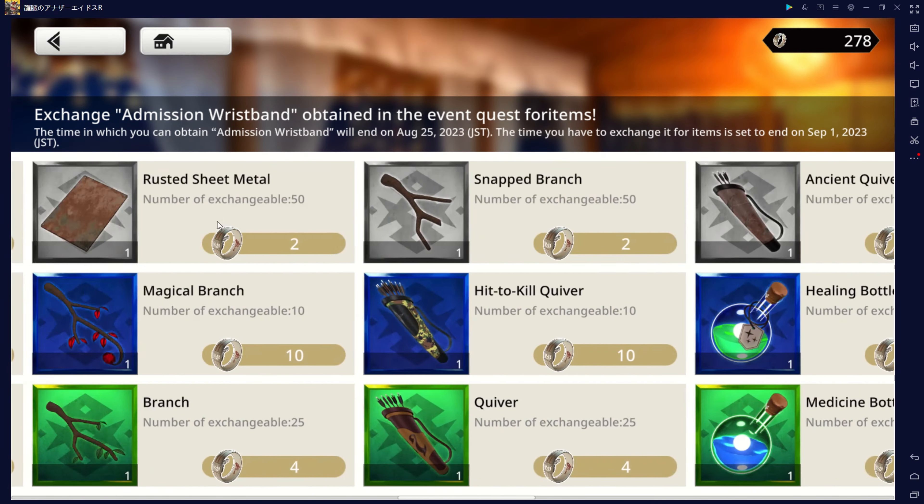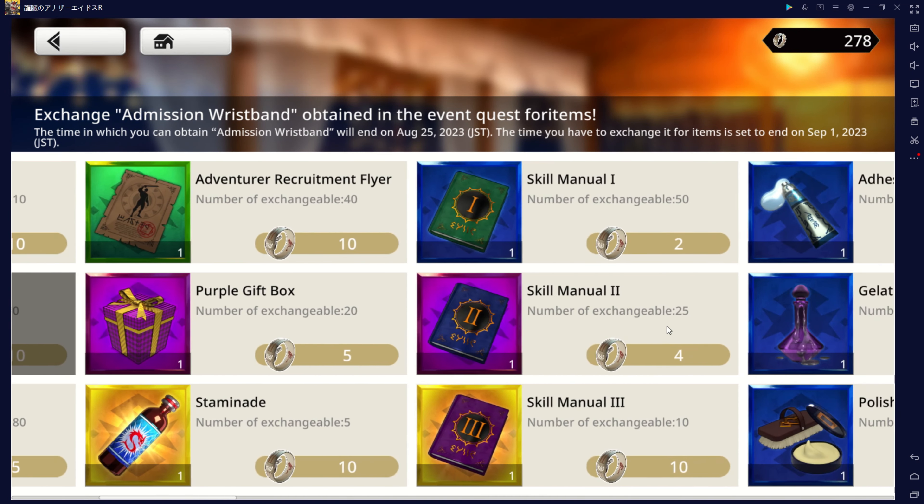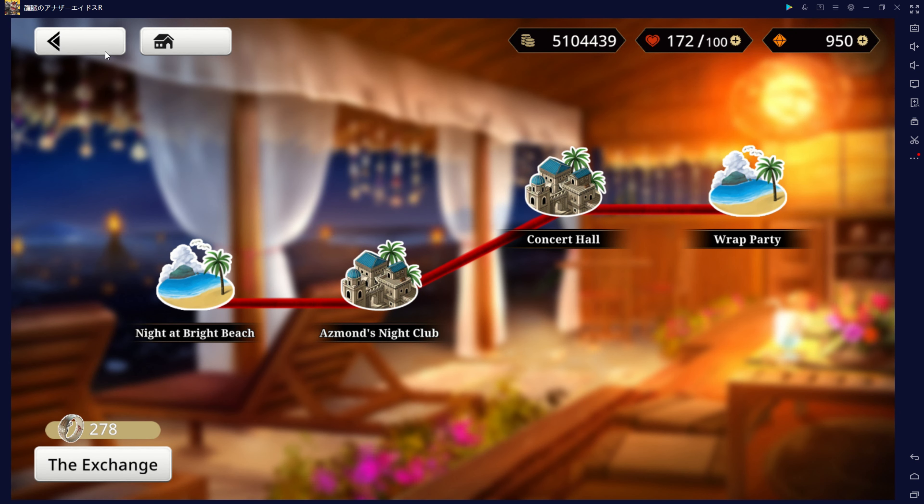However, do not forget to claim other useful items with those Admission Wristbands, such as Edgar's Freebie Ticket, Battle Records 4, Staminade, Skip Tickets, and so on. Now let's delve into using Dracos efficiently.